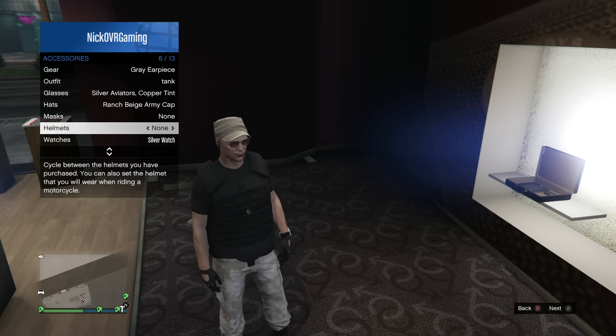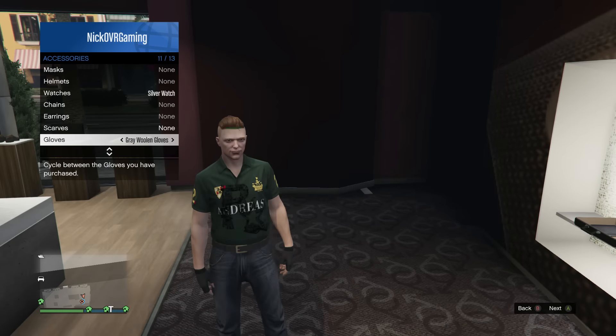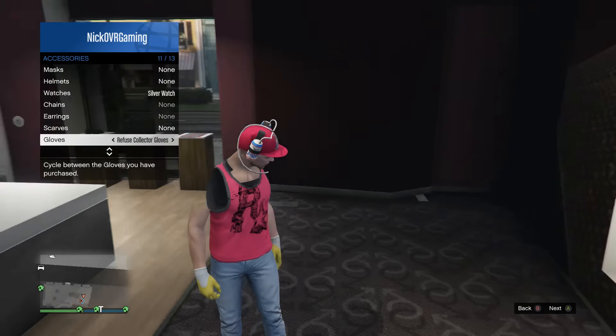Start scrolling through the gloves. While you're scrolling through the gloves, tell your VIP to go through the outfits and then back to none. And then you should have the invisible shoulders.